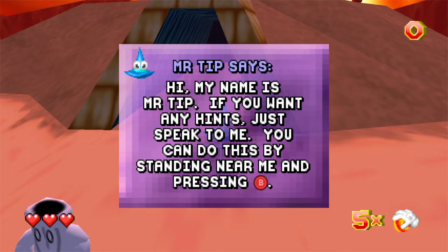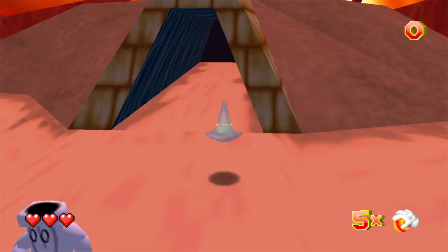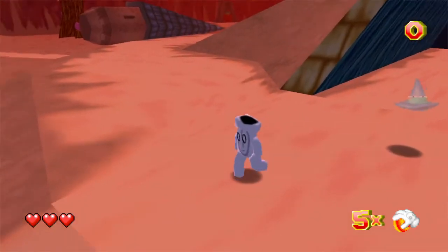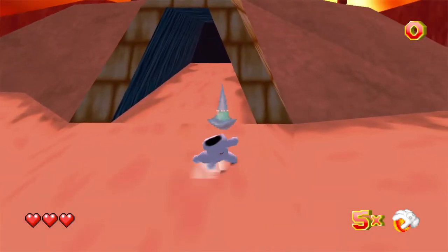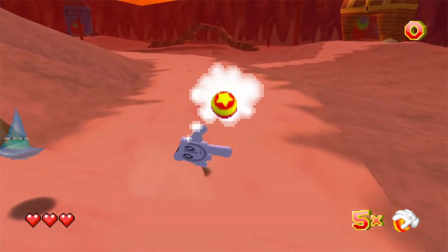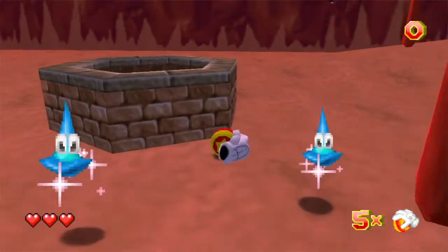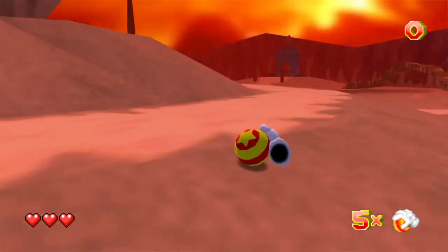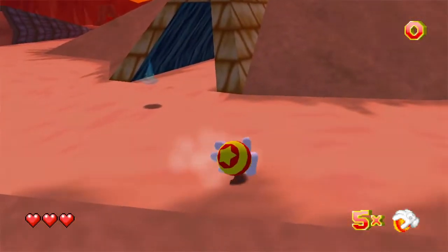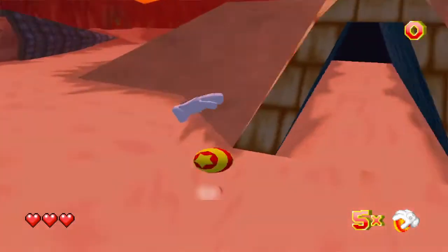You can do this by standing near me and pressing B. By the way, you can press and hold B if you ever lose your ball. Good luck. Alright, so it's pretty much Xbox controls. Okay, the well is where you go to practice. That's the button I need to dribble. That can help me out at some points.